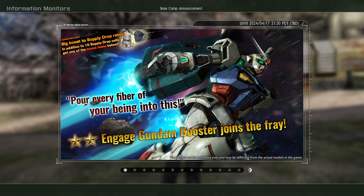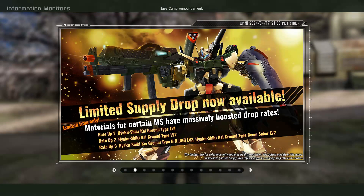Oh that's cool — the pose they have for that is pretty cool. I'm gonna put it right here if I can make it work, just so you can see it. The limited supply drop this week is the Ground Type.